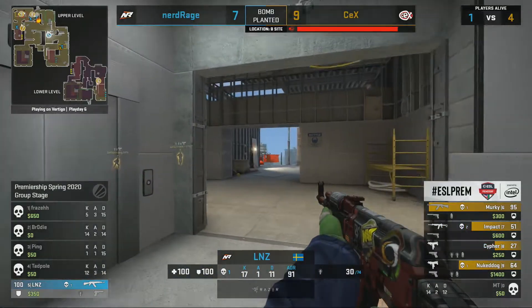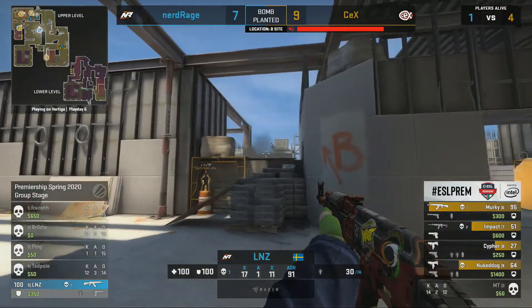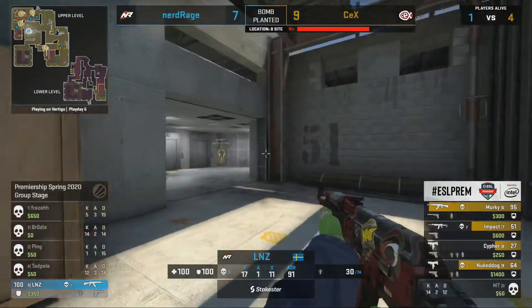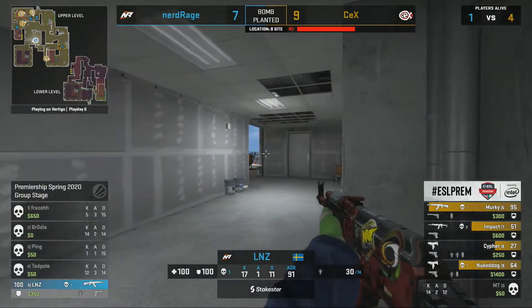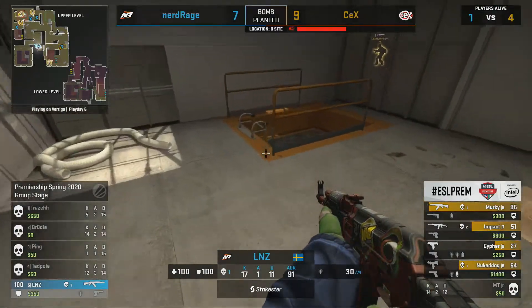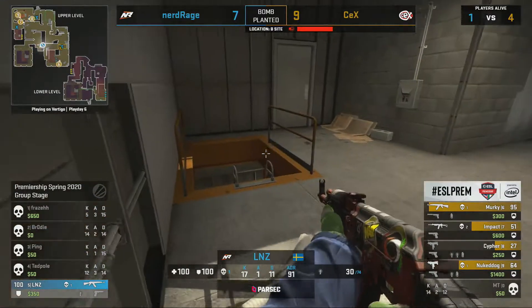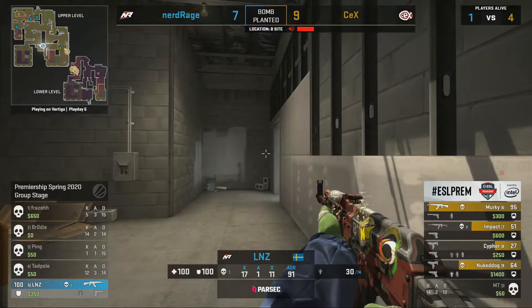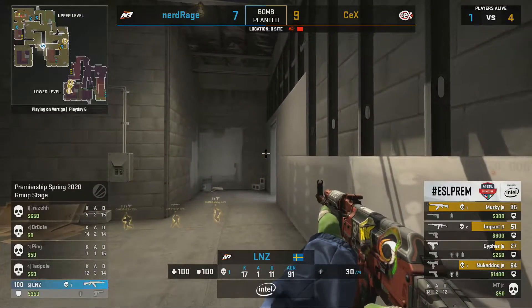lnz was good in this game but a 1v4 retake on B is not one he's going to win — saving is the right call. A bit of a shame they lose an AK since they only had two going in. They'll be saving the Mac-10s and the Galil. Hopefully lnz's position isn't found by CEX so there's at least something to work with next round. He's going to have to be the hero for Nerd Rage going forward.